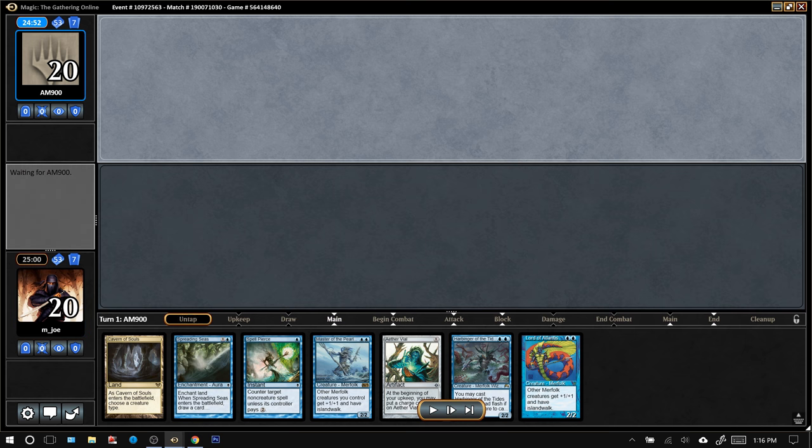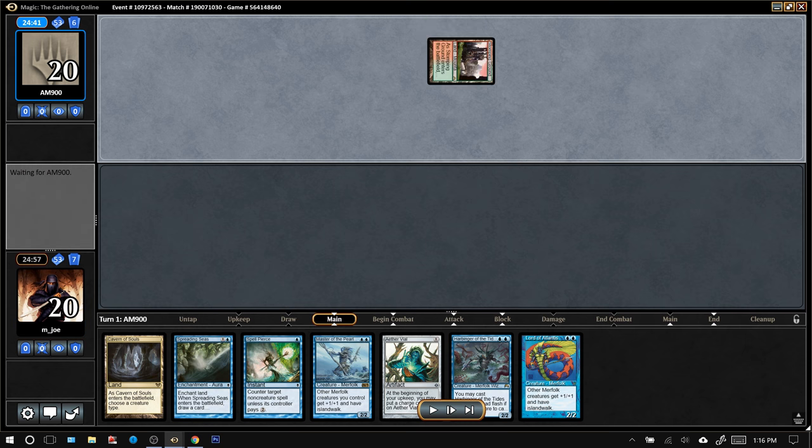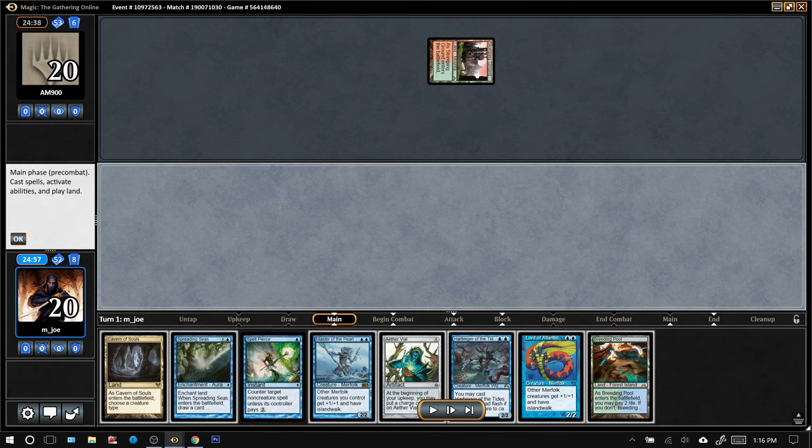Opponent chose to keep and they are on the play. A tapped Stomping Grounds could be a few things — it could be some sort of miscellaneous creature deck, could be Ponza (red-green land destruction, which we have a great matchup against — Spreading Seas is awesome against their Utopia Sprawls), the Blood Moon can be a bit of a beating, or this could be some kind of Scapeshift deck. We can't really tell yet.